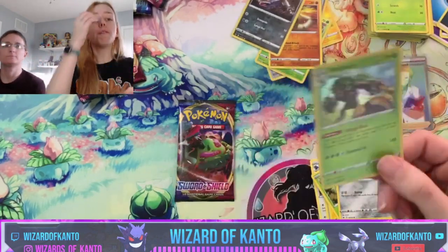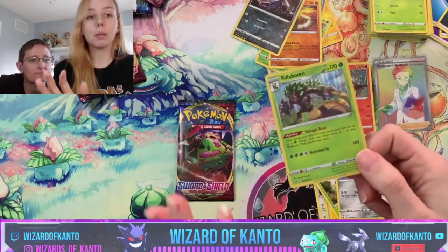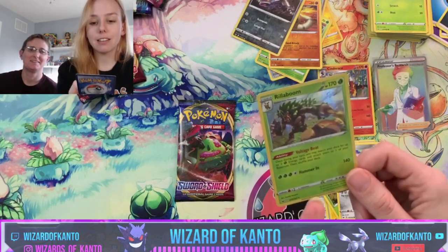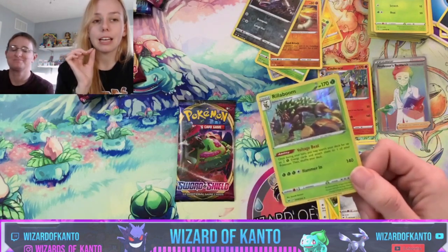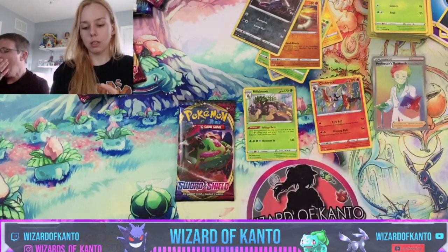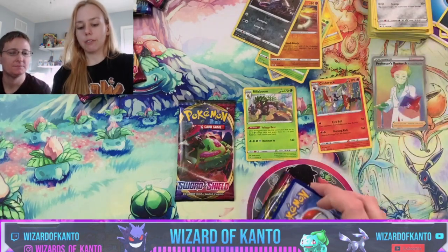A hollow — oh yes! There are two Rillabooms, numbers 14 and 15. This is the one I needed for my deck! I'm so excited — do we have this one? Alright, I'm going to do your last pack first because we've been doing your last pack last.